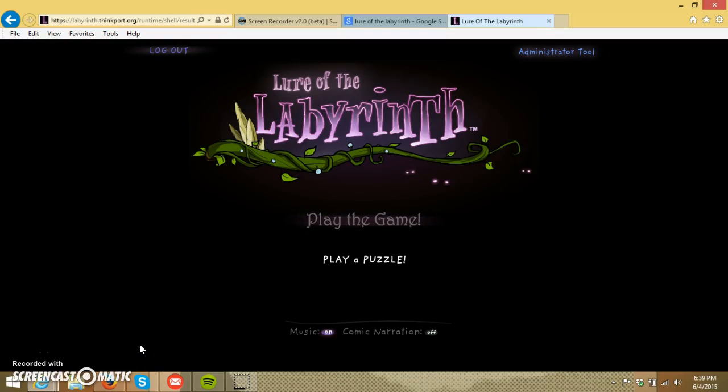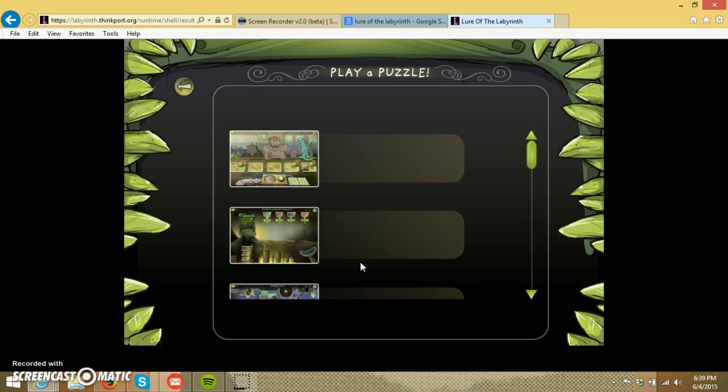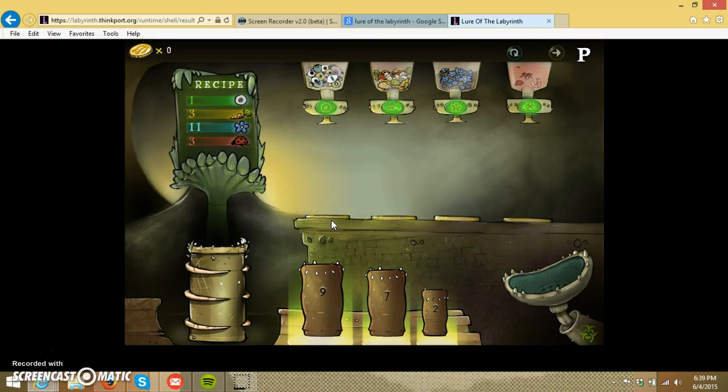Hello everybody, this is Mr. Bruner here. I just wanted to show you guys how to do one of the puzzles on Lure of the Labyrinth. Normally if you're going to play the game you have to finally get to these puzzles by unlocking them, but one of the second things you do in the game is the testing lab. Here are these little cups that you have with different measurements, and you want to get the ingredients into this with these proportions.